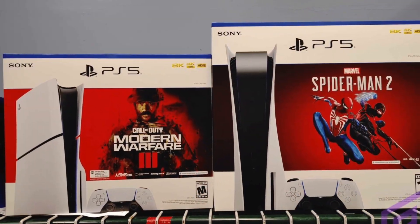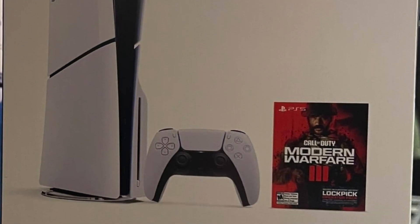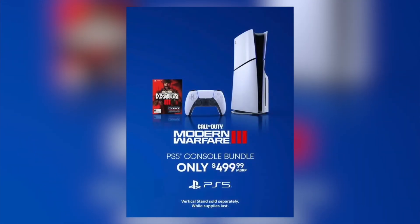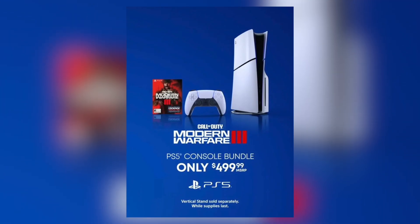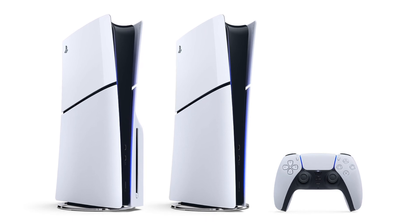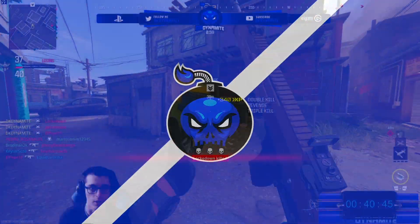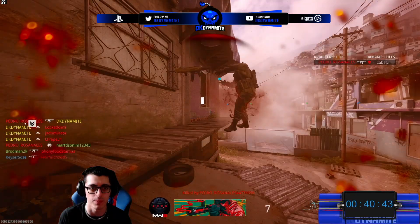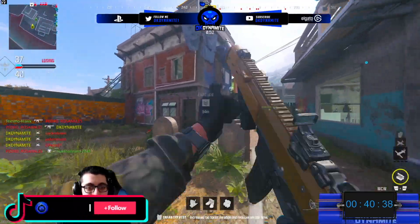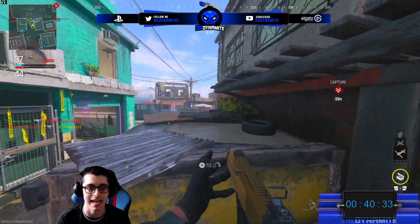The PlayStation 5 Modern Warfare 3 bundle did get fully revealed. The bundle comes with the brand new PS5 Slim and costs $499 — yes, $500. Ironically, the PS5 Slim itself also costs the same amount, but this bundle comes with Modern Warfare 3, which literally means you get the game for free. So that's a bit of a bargain if you're on the lookout for a new PS5 and don't have any copy of the new Call of Duty — you can get a free copy by picking up the PS5 Slim bundle.